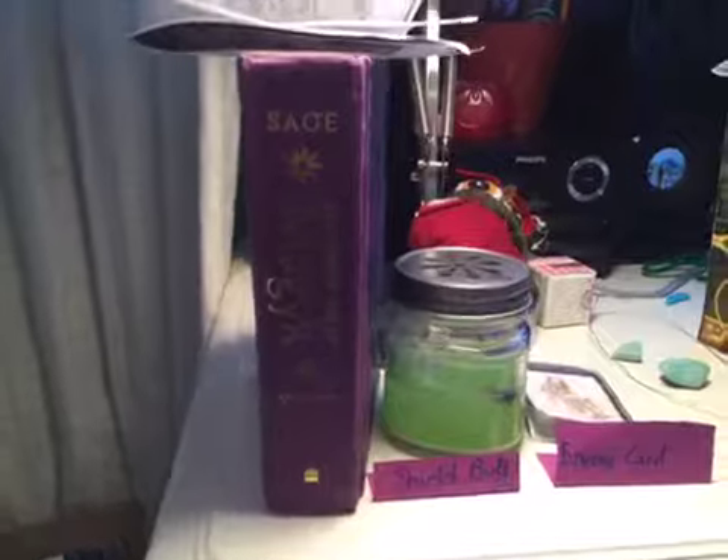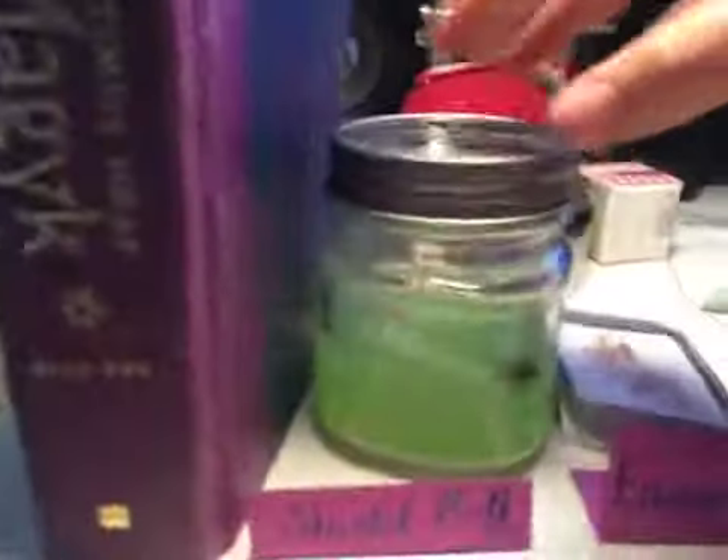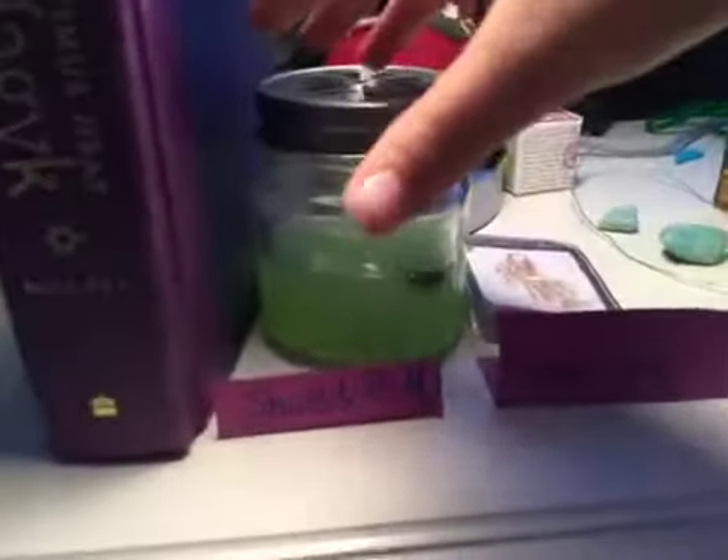It is book one in the Septimus Heap series. This is called a shield bug. It will protect you if you are the imprinter. If you're not, it will not. Just warning you.